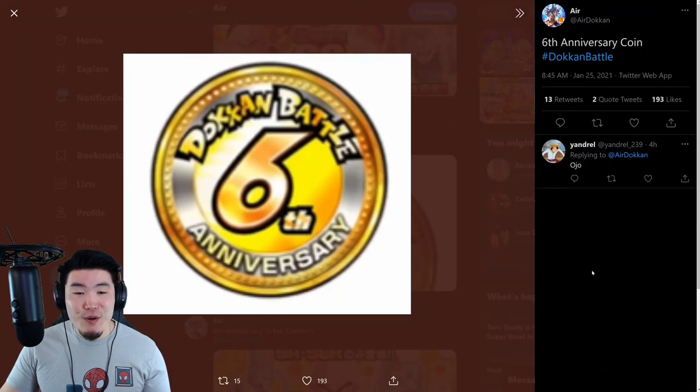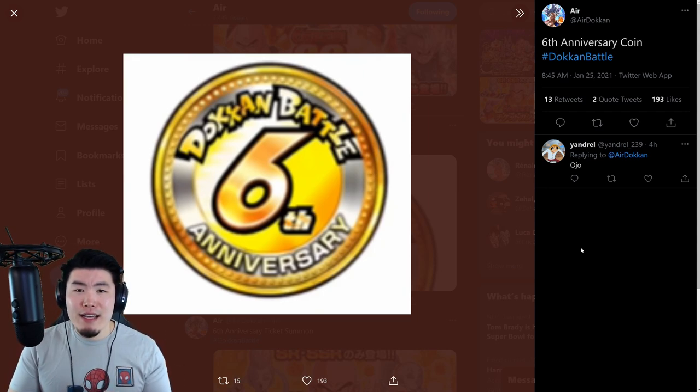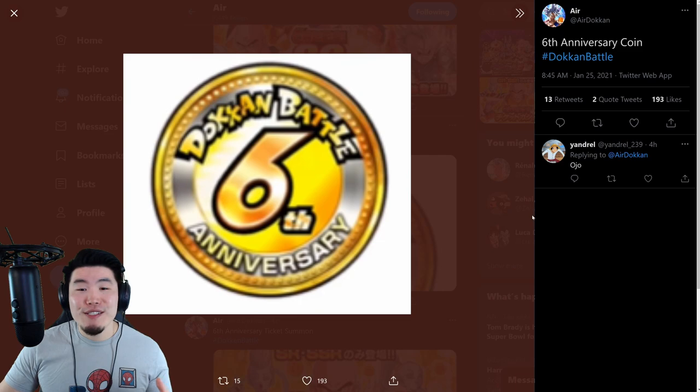We have the 6th Anniversary Coins, which can be used to exchange for a bunch of things in the Baba Shop — whether it's Kais, orbs, story keys, training items, or support items. And also some of those special characters from previous celebrations or anniversaries, like the Super Saiyan Blue Goku from last year, Super Saiyan 4 Goku from the 4th Anniversary, and also some of the worldwide or download celebration units like Batman Vegeta and Booty Hercule.